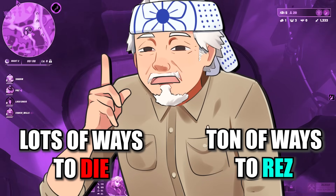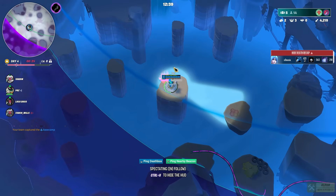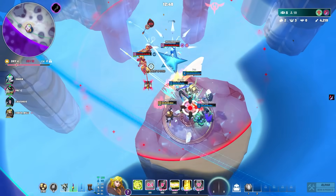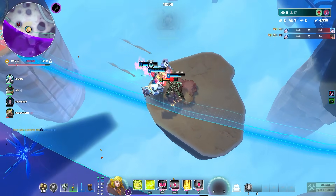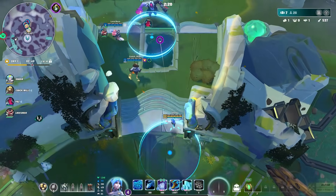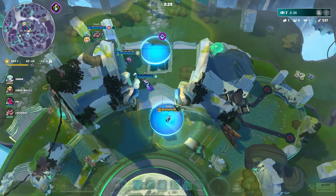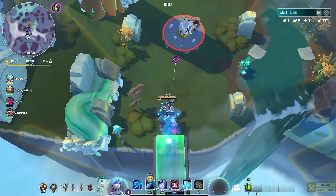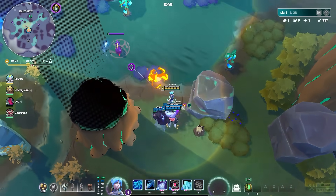There are many ways to resurrect teammates in Supervive. Resurrection stations around the map can be used once each — stand on them without dying to bring back your team. Some special locations like the Heart allow infinite resurrections. Some stations are destroyed but can be reactivated with money, letting you use an isolated station away from enemy pressure.